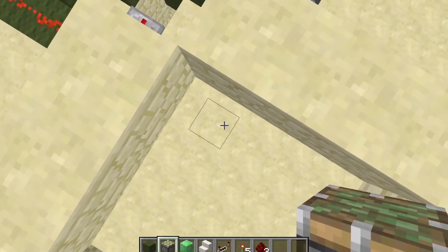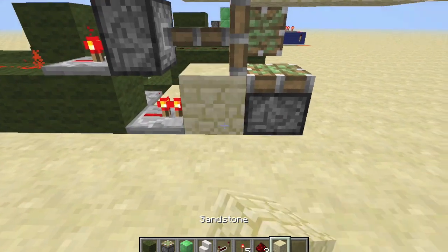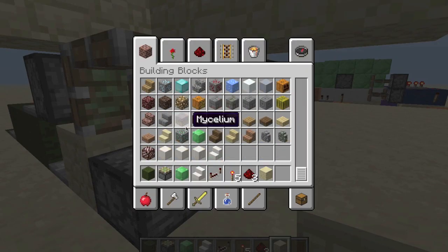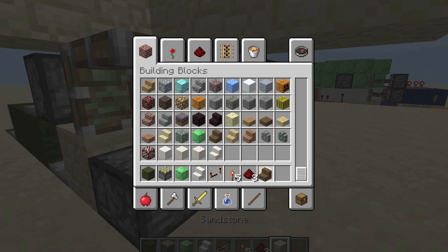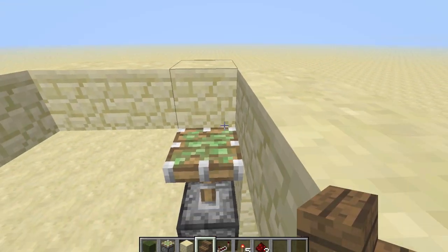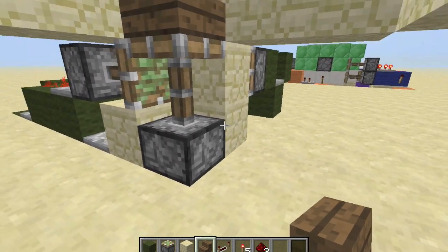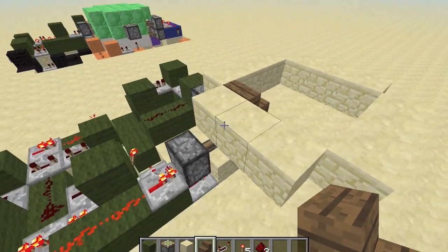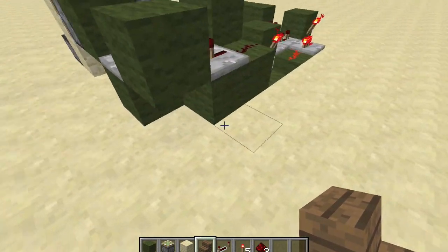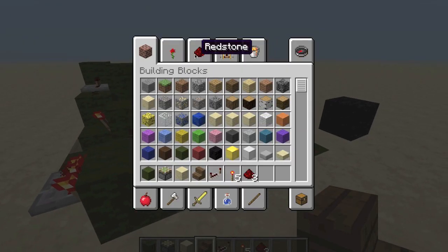Now we can add our pistons — put one there, one there, and one there. I'm going to make it wood because it looks better. Put the stair on top — it should be up right now — and this will be our floor block. These two will just be the walls around this piston. For me, the walls are the same as the floor, but you can change that if needed. That part is done — grab a lever and see how it works.